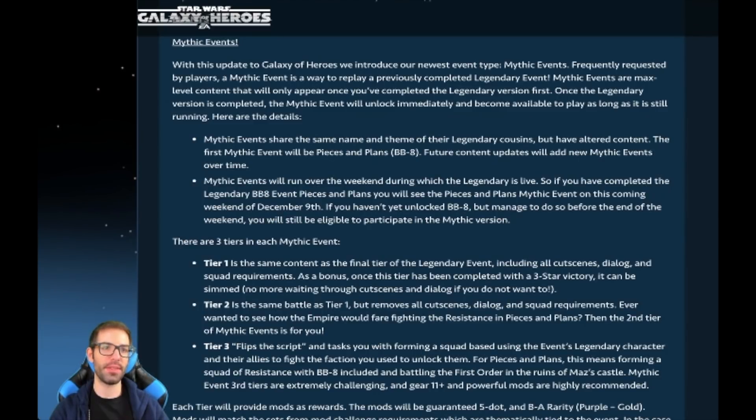Mythic events share the same name and theme of their legendary counterparts but have altered content. The first one is the BB-8 Pieces and Plans event. There are three tiers: tier one is the same content with cutscenes; tier two you can use any team you want; and tier three you're forced to use the Resistance — whatever you fought against in tier one — and it's supposed to be very difficult.